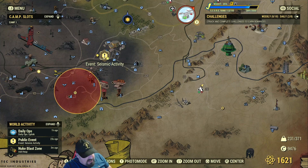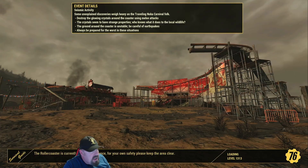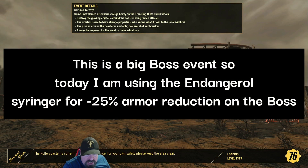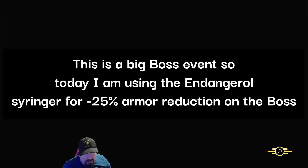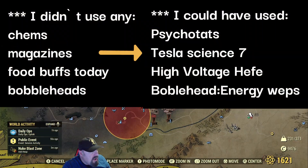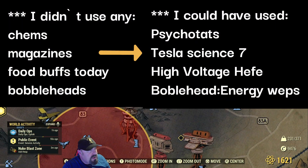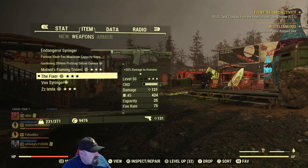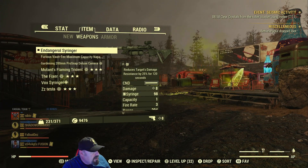Here's an event I haven't seen since the fashion act came out — Seismic Activity. We've got a big boss in this one. I've got my syringer, so I'm going to be taking this guy out as soon as I can. Normally it does three spawns, but I'm going to try and do it in two. Let's see what we can do.